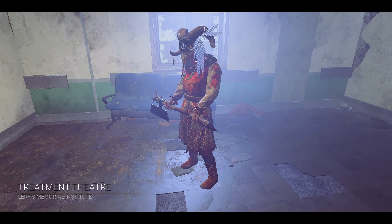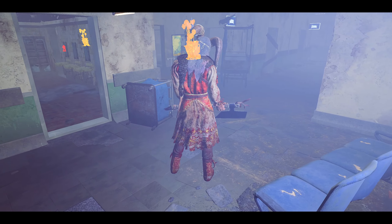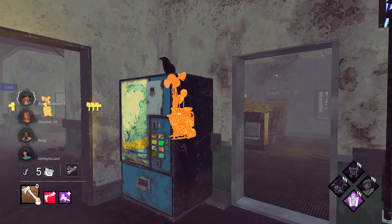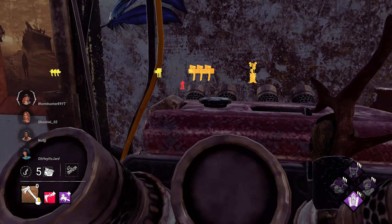All right, are you ready for this? We actually got Lerys, right? So the first thing we do is we throw our one hatchet. We only have one hatchet because of the add-on, so yes, you can see them.